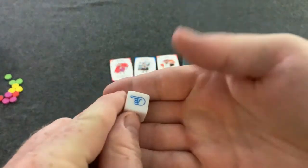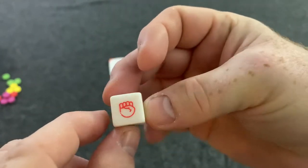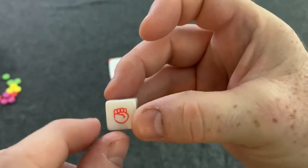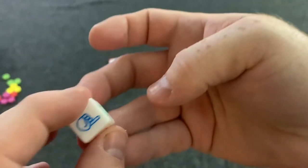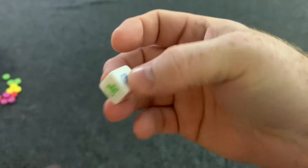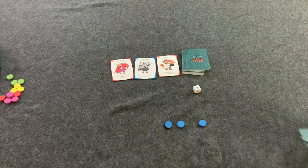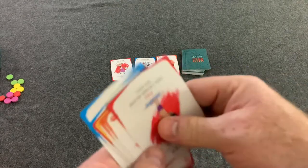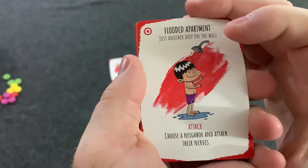If I roll this die and get this symbol I get one action; if I get this symbol I get two actions; and if I get this symbol I get no actions. The red face is on two sides, the green on two sides, and the blue on two sides. So you're gambling a little bit — maybe you want to push your luck and roll that die instead of just taking your guaranteed one action.